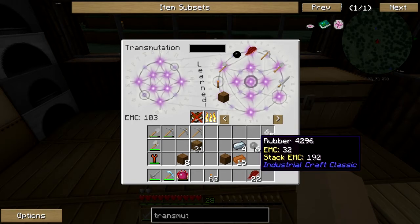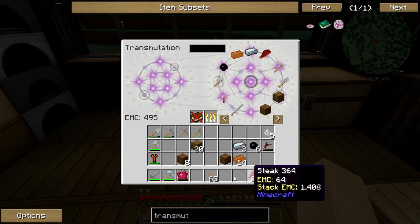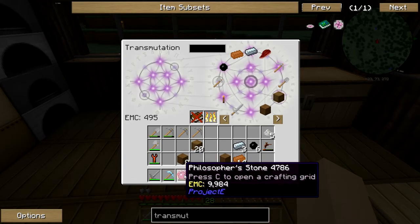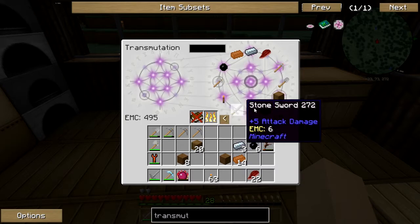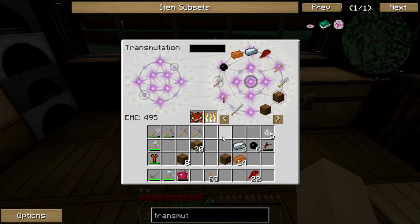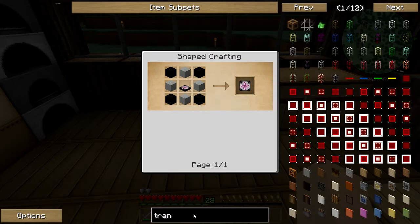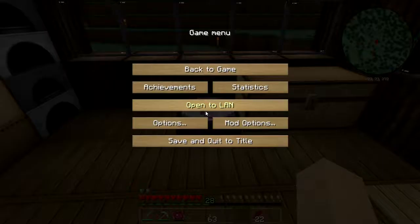Let's learn everything: rubber, wood, copper ingot, refined ingot. See, the diamond pickaxe costs a lot — around 24,000 EMC, which is a lot. That's because it's three diamonds and one diamond is about 8,000 EMC. Also, if you want to learn every single recipe without burning stuff individually, you can get the Tome of Knowledge. By burning the Tome of Knowledge here, every recipe is learned at once — it's like a cheat code, a book of all recipes.